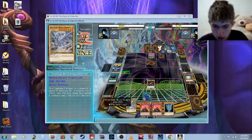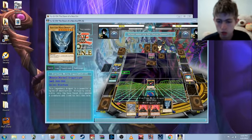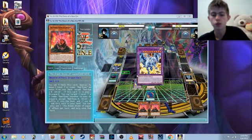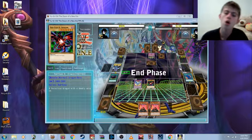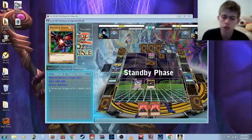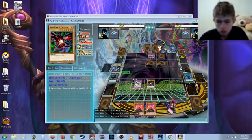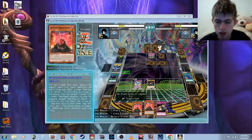Now I'll play Polymerization — use it to make Blue-Eyes Twin Burst Dragon. Say hello to my little friend, Blue-Eyes — come on. Fairy Box's ability — really. I wish it wasn't even a card. When I get it, then you can, like, fight on your life once out of it. I get a rock — I like that.